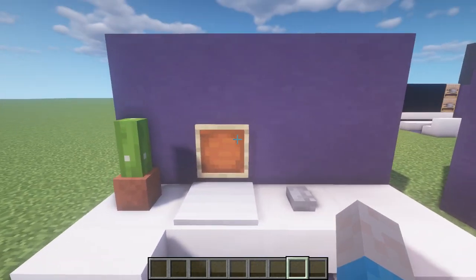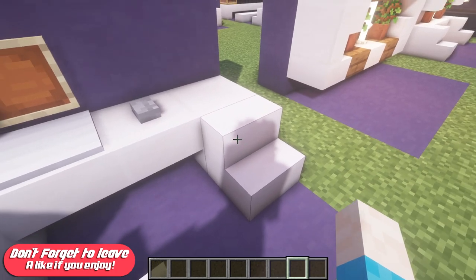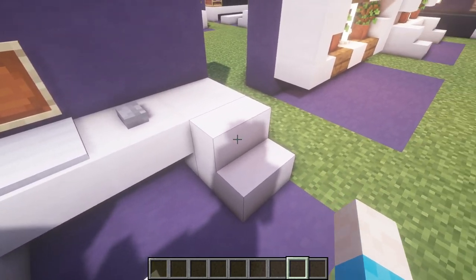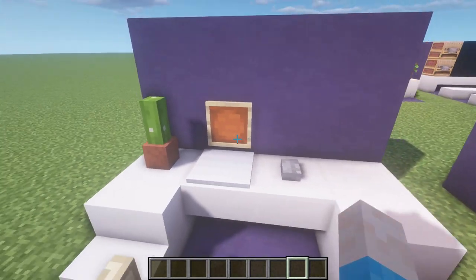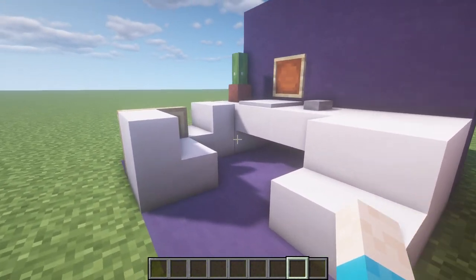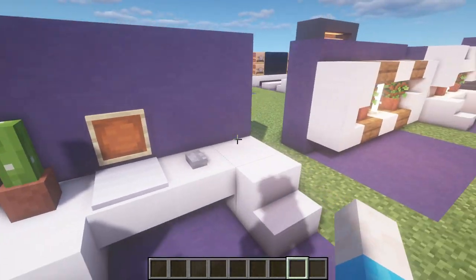You could put storage underneath here. If you wanted you could knock out one of these, put in an item frame with a slab in it to make it look like some drawers. I just stuck with a nice basic computer desk or work area. So that is number one.